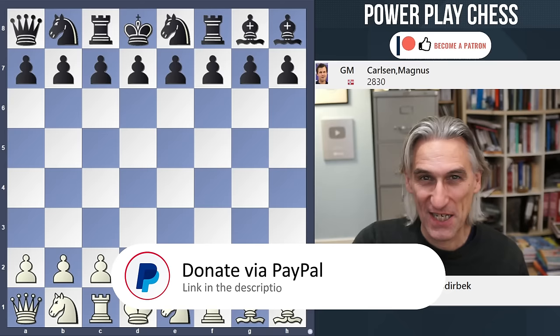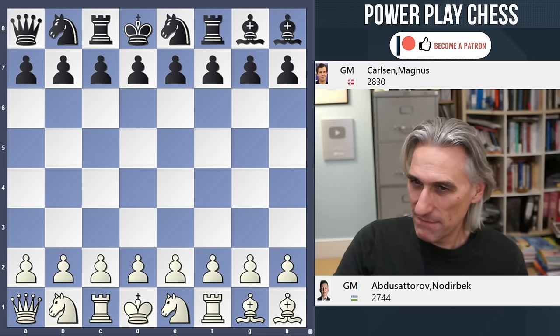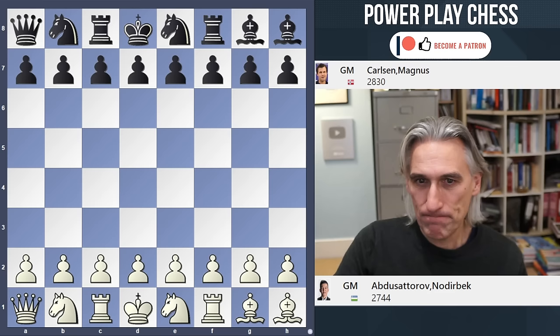It's day two of the Freestyle Chess GOAT Challenge — that's Fischer Random Chess. You can see the baseline has been shuffled. If you want to understand positional chess, it's always good to look at the games of Magnus Carlsen, and that's what we're going to do here. So Nodibek Abdusatourov, 19 years old from Uzbekistan, an absolute superstar already, against Magnus Carlsen playing black. This was played in the final round of the preliminary all-play-all.